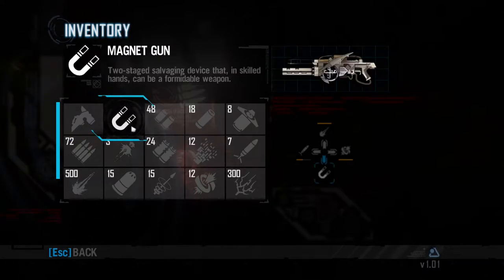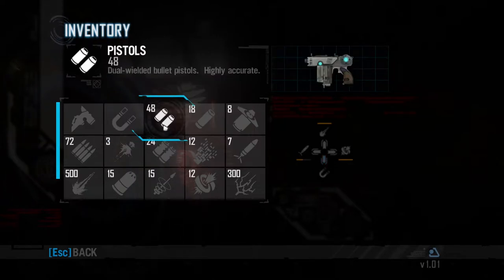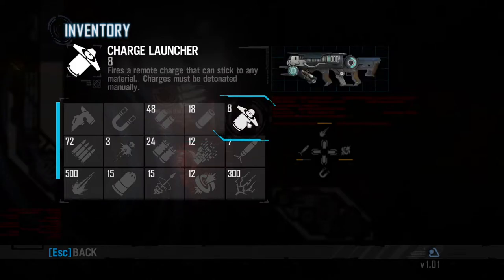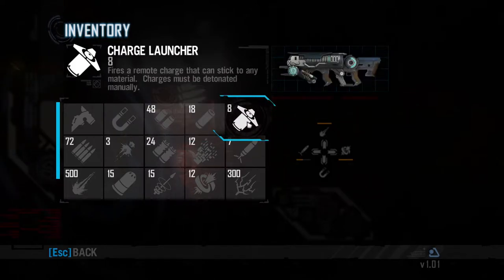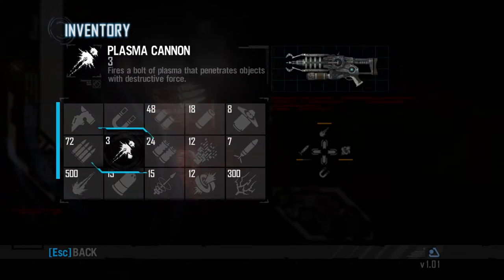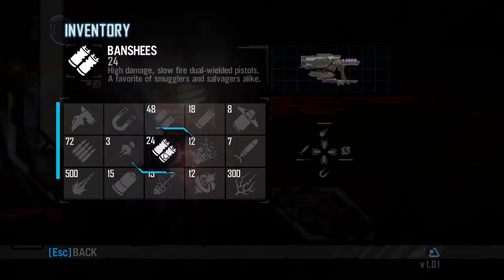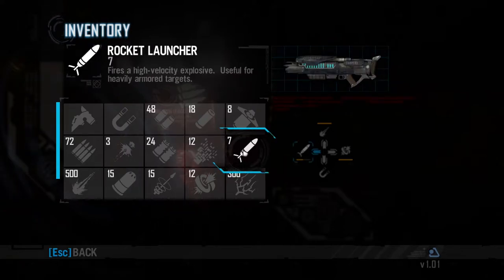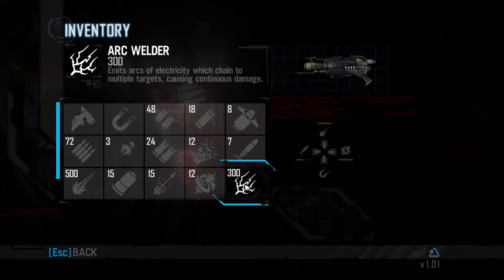In the inventory, we have: a magnet gun, a pistol, shotgun, charge launcher, assault rifle, plasma cannon, banshee, nano rifle, and rocket launcher.